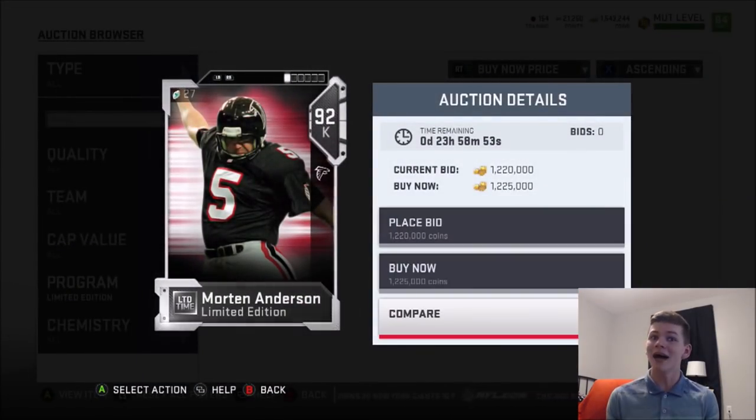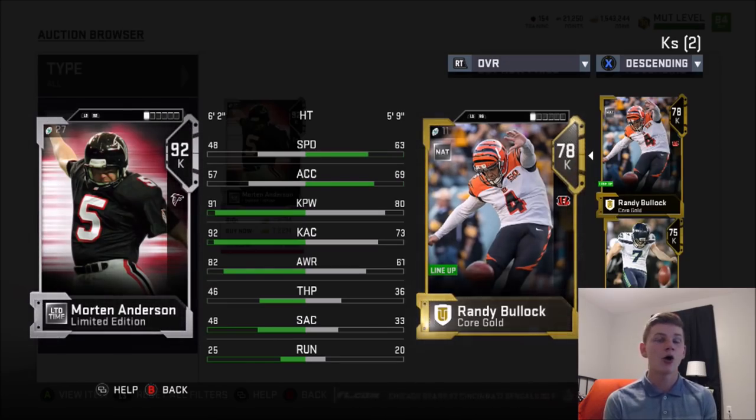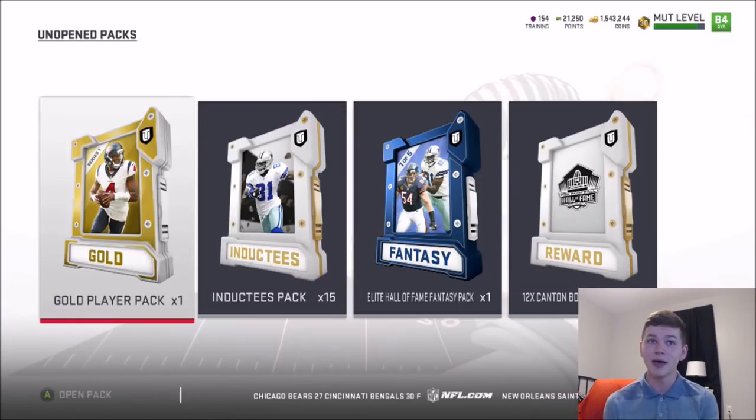So the other limited time card, unless there's multiple, is Morten Anderson — a kicker. 91 kick power with 92 kick accuracy. A 92 overall kicker, so if you pull that, you're definitely making a lot of coins off that. So we have Morten Anderson and also Ed Reed in packs.